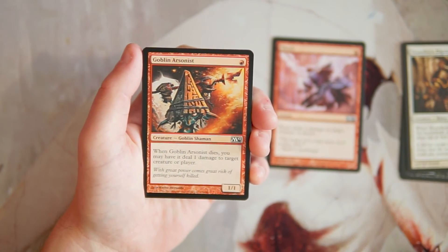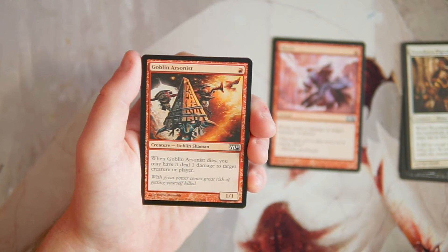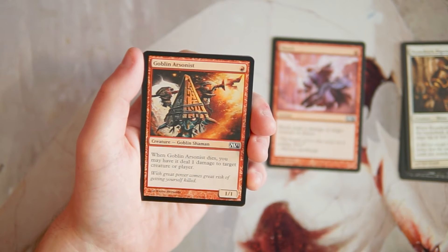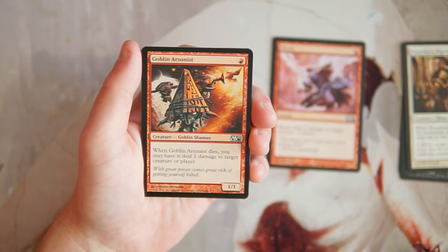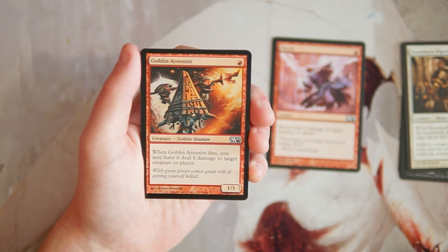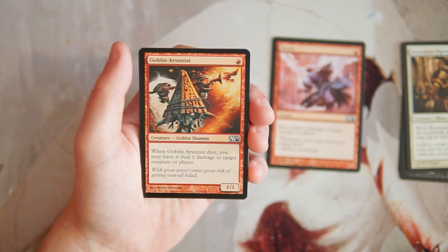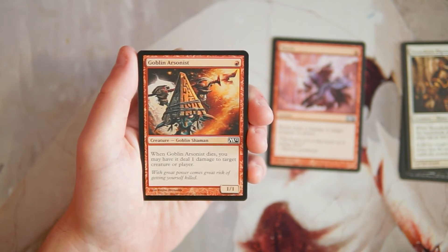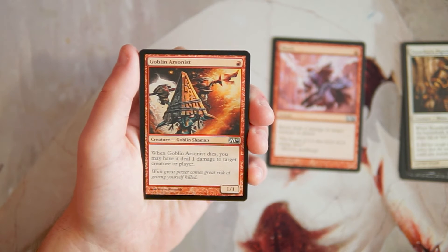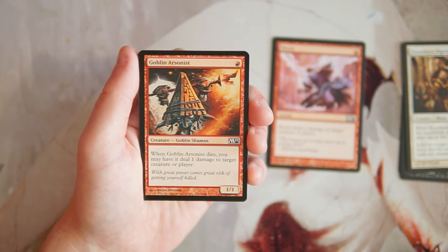Goblin Arsonist is a 1/1 for one red. When it dies, you may have it deal one damage to target creature or player. This is a pretty good card for red decks. In red you really want to be low to the ground aggro, and this is a premier one-drop for that. The power level isn't super high but it's a really good one-drop. When it dies you choose where to put the damage, so it can technically block like a 2/2 — anything with two toughness you can kill. Still not better than Shock, but if I were in a red deck wins style, this is exactly the kind of card I'd want.